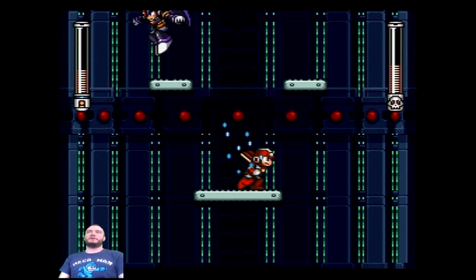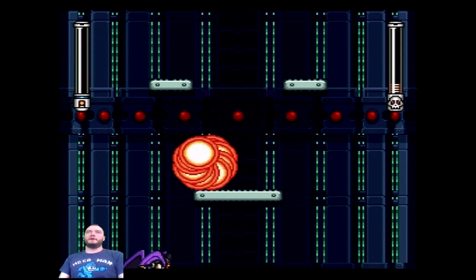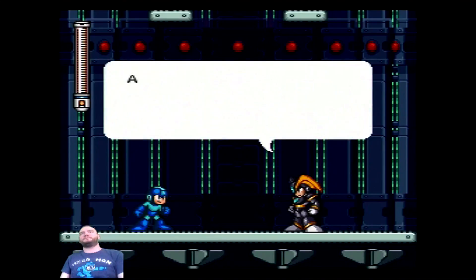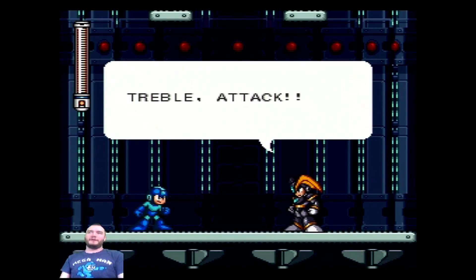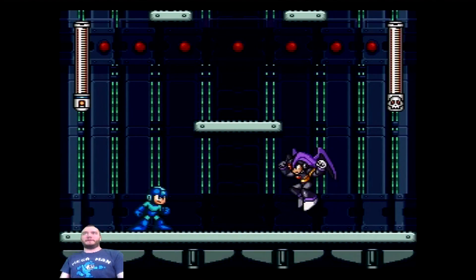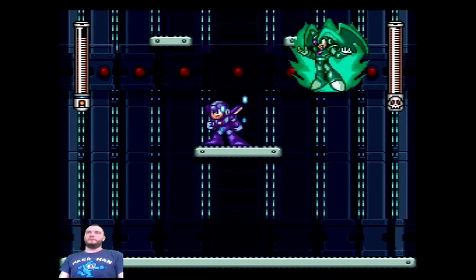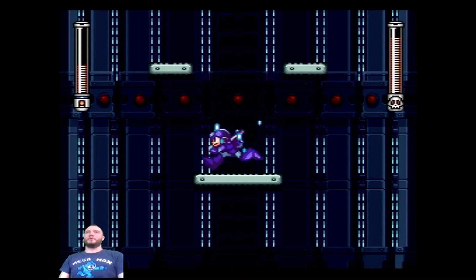Bad news for him is that I have the powered-up fist. Bad news for me is that he has it too. In retrospect, I would have just used an E-Tank on that one — why the hell not? I'm going to get them back anyway. My wait is over. This time the money Mega Man shall fall. Treble, attack! No, Base, we don't have to fight like this. Uh-oh, you bastard — just got a cheap shot in there, didn't you? Look at this — he's just freaking rolling over me this time.